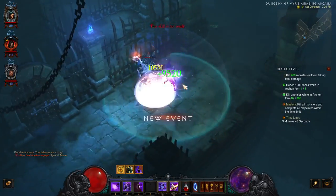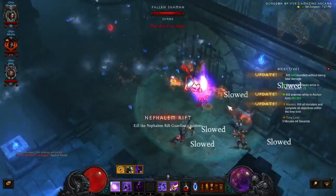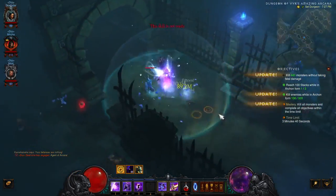One more thing I would recommend is to get the Swami, a wizard hat, which enables you to keep Archon Stacks even when you're outside of Archon Form, when you leave the Archon Form.